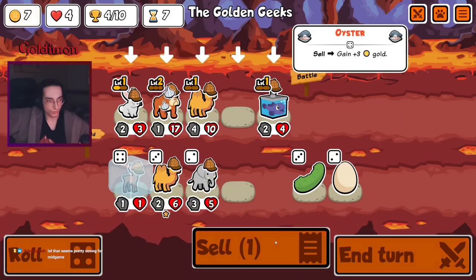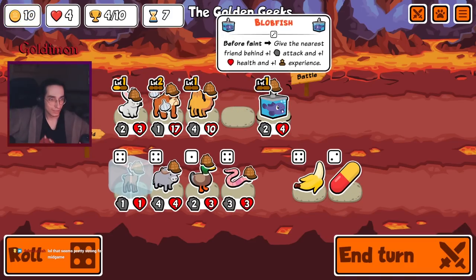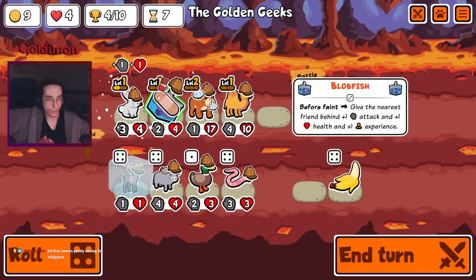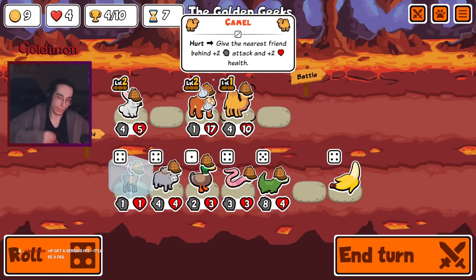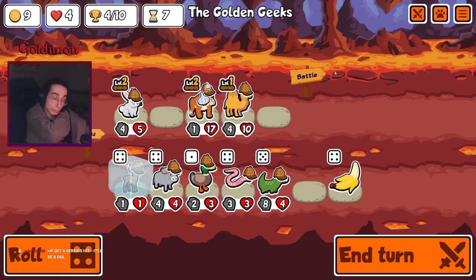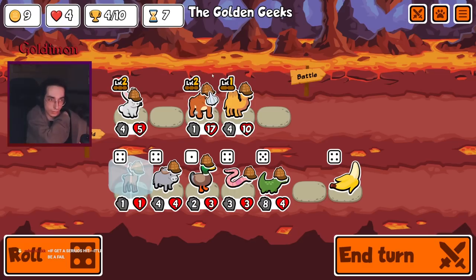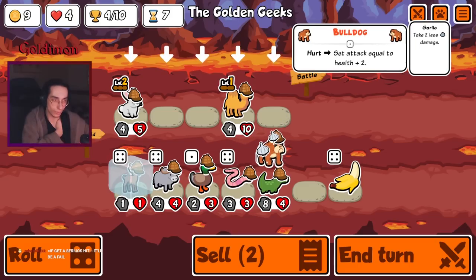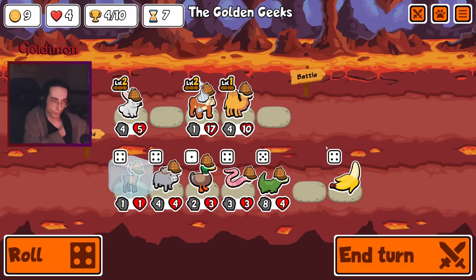I don't want to use this anymore. Seems pretty strong mid-game, unfortunately. Buffalo — let's see what we get out of this level up. I like the buffalo as well. It's mid-game and it's got 17 HP. There's no serious hits for now, unless we randomly place it in front and it dies to a level 3 mob or something. But that's why it's not in front.